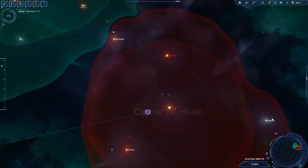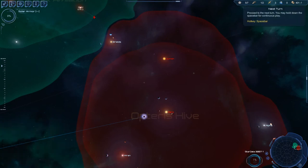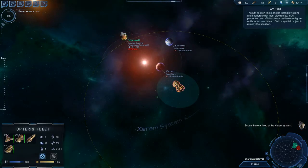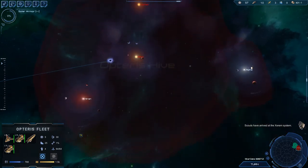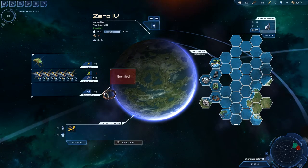We have too much food production. And look — Xerum2, EM Field, minus 50% production. This is bad. But who cares? We have a starbase and we're building a fleet academy, which is excellent. As soon as the fleet academy is ready, we can start building ships.